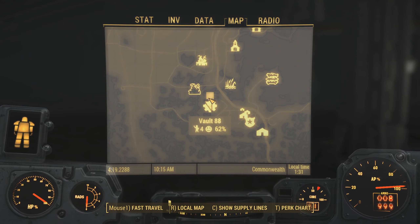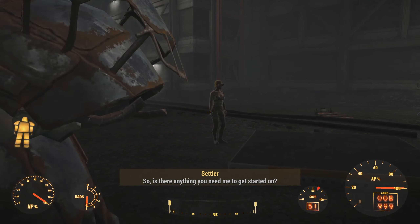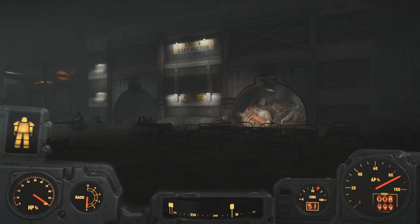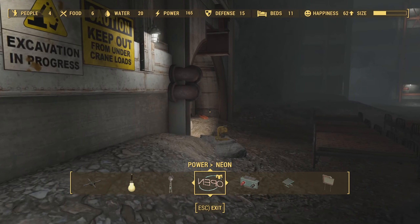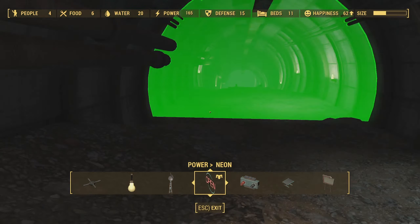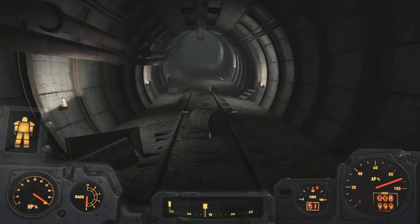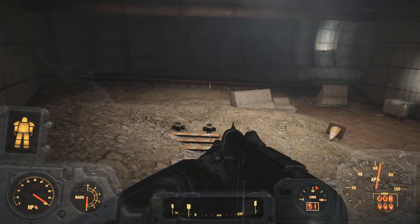Now we get to finally go to Hallucigen — like I said, I've been there before. Actually, real quick, I'll talk to her off-screen. I wanted to give her her vault outfit, and then I took her hat by accident. I really hate how the equipped key is literally right next to the fucking take-everything button. It's honestly really obnoxious — trying to set up a certain thing, and bam, everything is all fucked up.